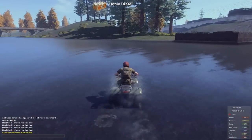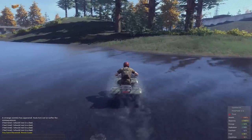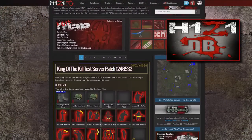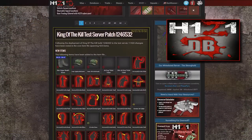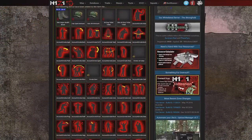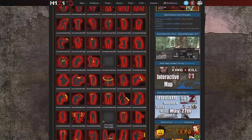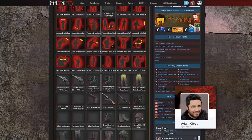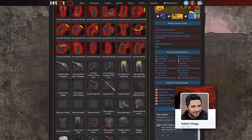The running crate is dropping, and we have a series of new items that have been added to King of the Kill. You can stop by the H1Z1DB website — a comprehensive database of game-related items, interactive maps, and news — to get all the details. You can also see all the latest updates to King of the Kill in a link by Adam Clegg, found in the publish section below.